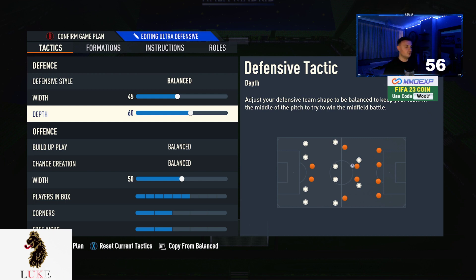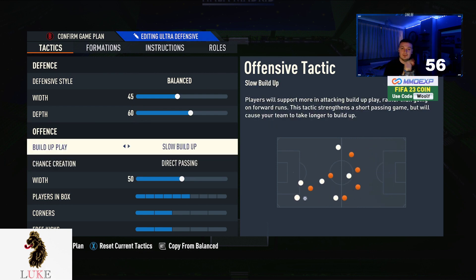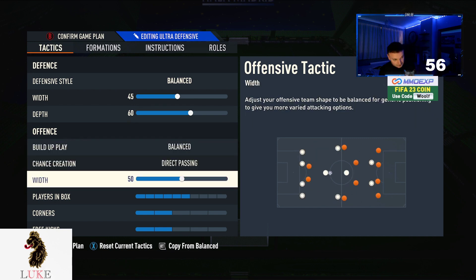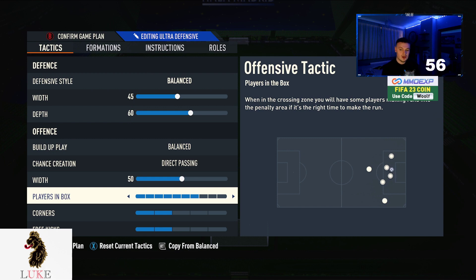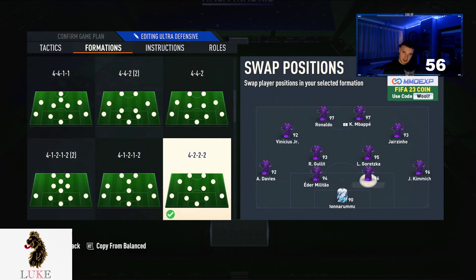Balanced and direct passing for the build-up style. Fast build-up with direct passing is also a viable option — if you're struggling to create opportunities, maybe use that. But I prefer the balance of direct passing. The width I leave on 50 with the 4222 — I like where my LAM and RAM are without changing it. Players in the box I up to 7. The more players I have in the box, the more likely I am to score a goal. Two corners and two free kicks. Custom tactics done — that's how I set up on the 4222.